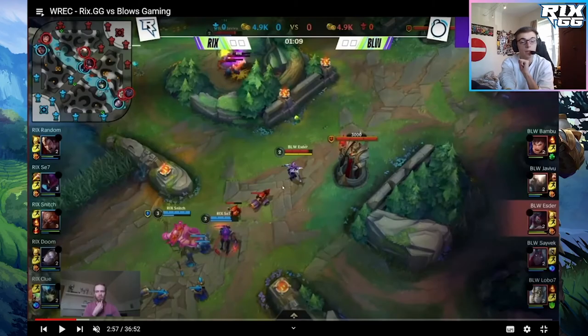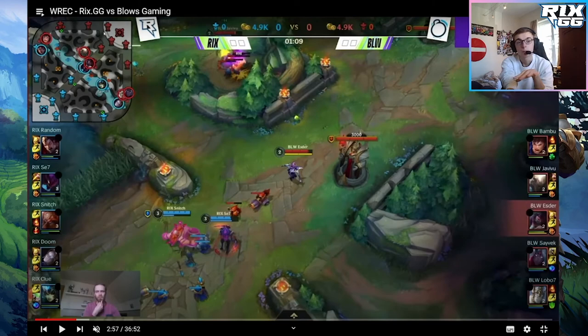Let's watch a clip where we can see the five big advantages of pushing wave. We see Snitch on the mid lane playing Gragas versus Esther playing Akali. Gragas is most of the time going to have priority over Akali. Akali isn't really strong in early game — she needs her abilities, she needs cooldowns, ability haste — while Gragas is pretty strong in early and strong all around.